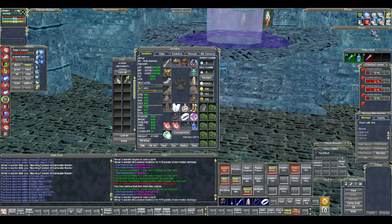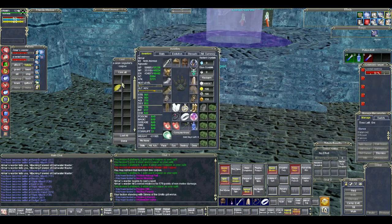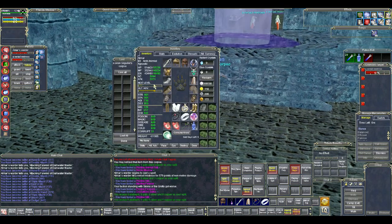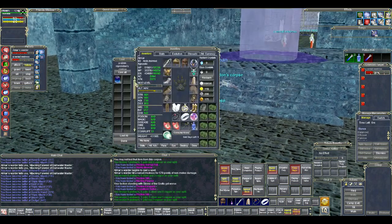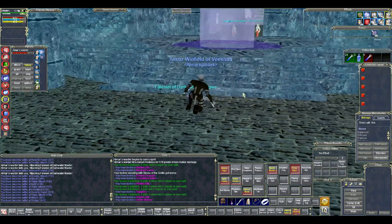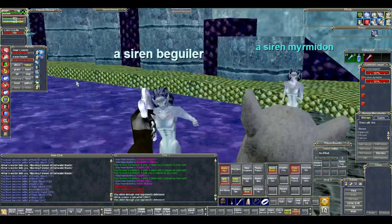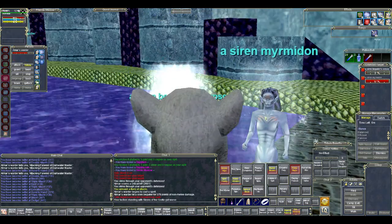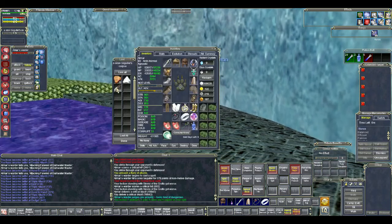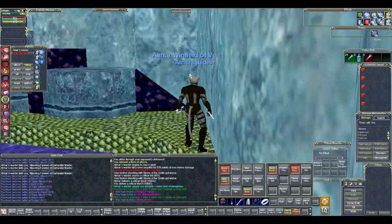That's not to say you can't come here at a lower level — between level 60 and 65 you can still kill things here and make pretty good experience. On my druid at around level 67, roughly six or seven kills got me an AA. Getting closer to level 70, the XP became less impressive, but I was still making decent money from farming here.